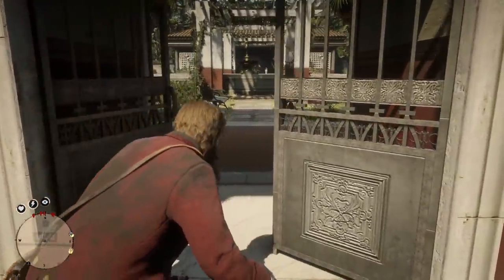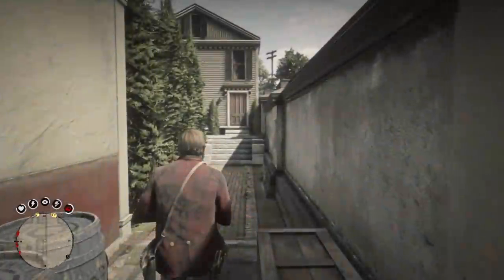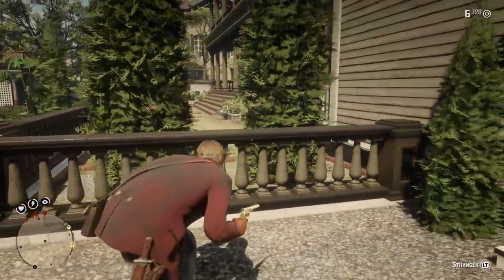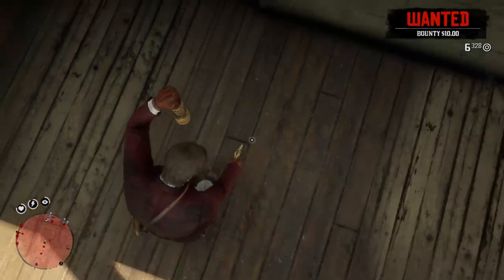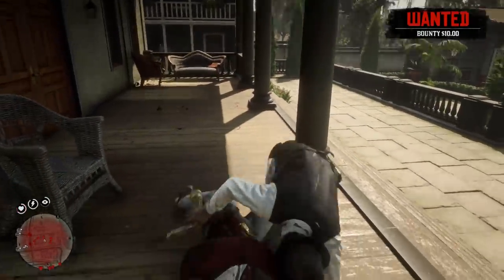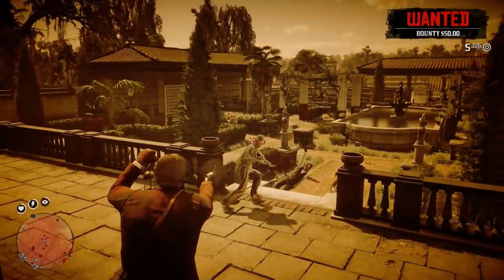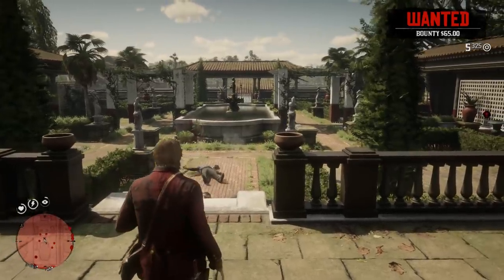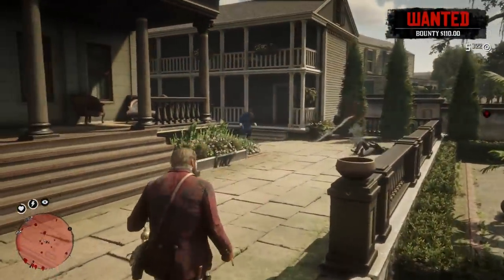This back door here looks promising. Well, this isn't even the main house. There's a lot of people around here — oh my God, they're so angry. In the epilogue, there is not this many people here. So, if we're going to find Angelo Bronte, it's definitely going to be in Chapter 4 if he's still in the house. It would make sense for him to still be in the house in Chapter 4, especially if all these guards are here that are not here in the epilogue.